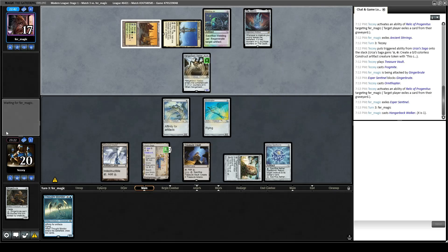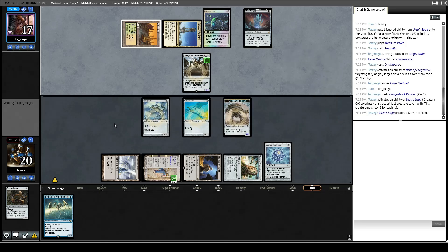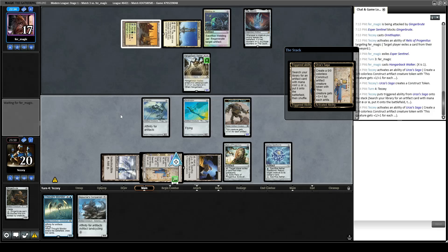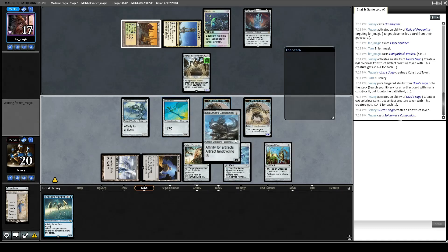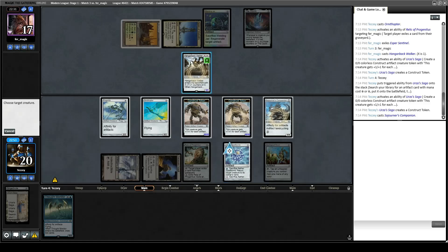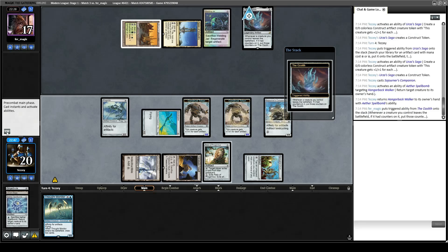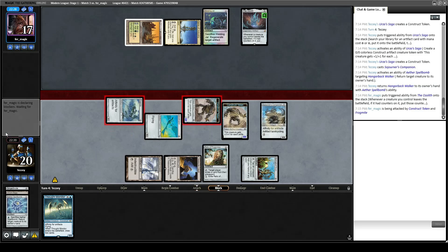Opponent plays a Hangerback Walker. Shadowspear is looking better and better. Bouncing Hangerback would also be really good actually. We draw Sojourner's Companion. Our opponent does not have a board currently. Let's make another boy, get Springleaf Drum, play Sojourner's Companion, unsummon their Hangerback Walker, get in for 11. Oh, Ozolith triggers off of unsummoning — that's interesting. That's fine though, I don't think I care that much.